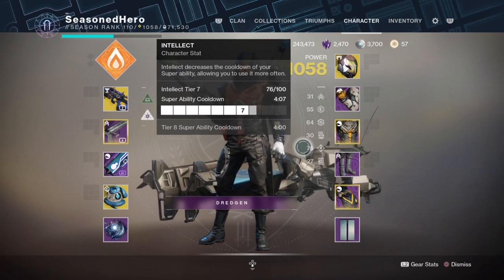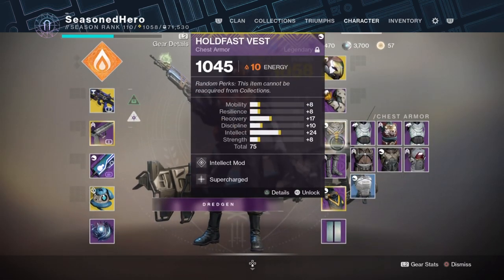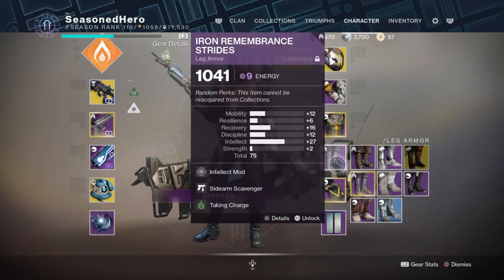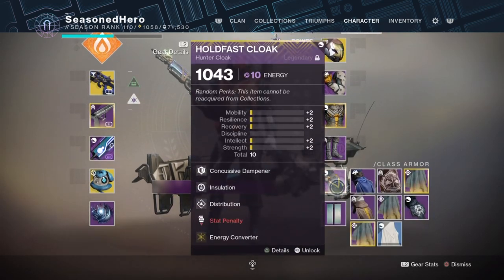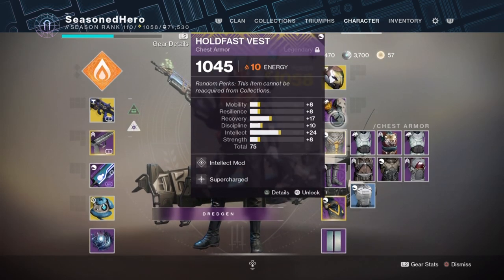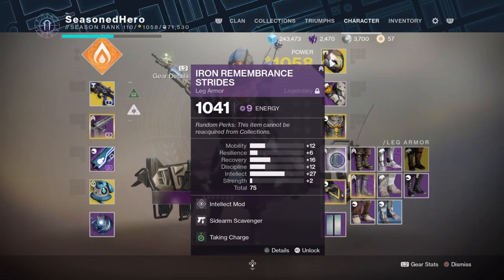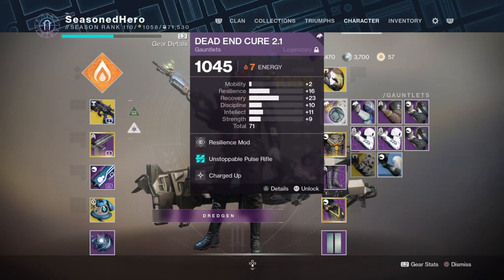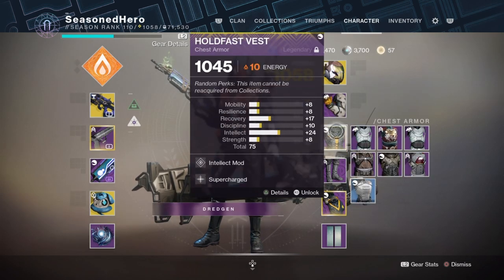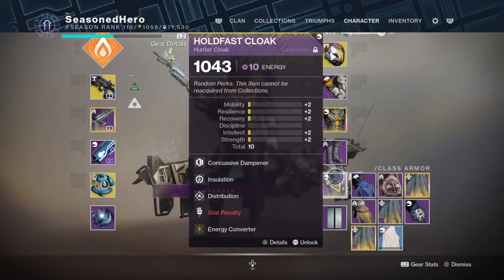Now for armour pieces, which will need to be this season's and last season's armour, you will need two solar affinity pieces - one allowing you to carry the Supercharged mod and another for the Charged Up mod - and then two void affinities for the Energy Converter mod and Taken Charge mod. For your exotic helm, no specific affinity is required unless you want it to correspond with your weapon. Now for the mods: Head - Resilience; Arms - Resilience, Unstoppable Pulse Rifle and Charged Up mod; Chest - Intelligence and Supercharged mod; Legs - Intelligence, Sidearm Scavenger and Taking Charge mod; Cloak - Concussion Dampener, Insulation, Distribution and Energy Converter mod.